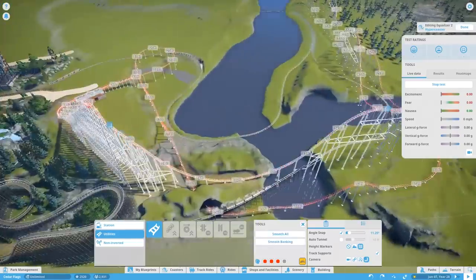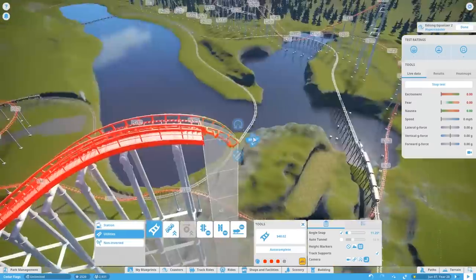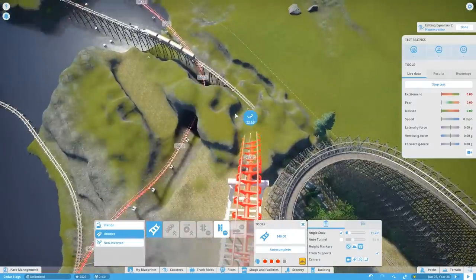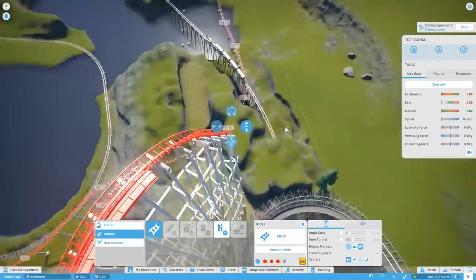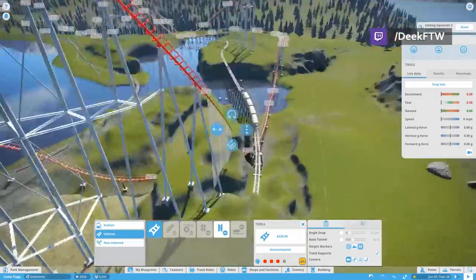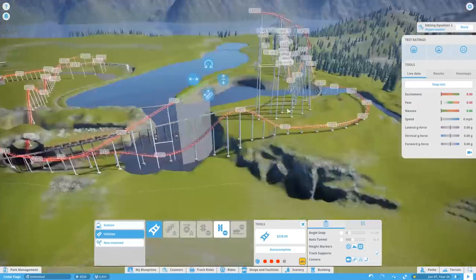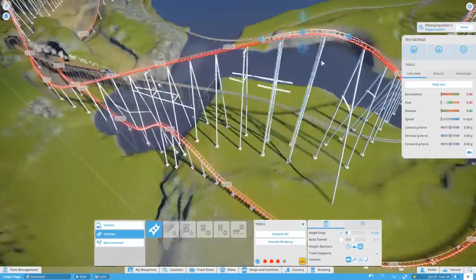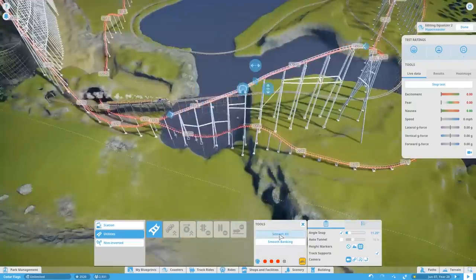Welcome back to another episode of Cedar Flags. This episode was supposed to be doing some scenery work, but last episode you guys came out with a ton of awesome comments when we started laying out this new coaster. You had so many great name suggestions, by the way. We're still not quite settled on a name — I have something in mind but I'm not going to release it this episode; we'll wait till the next one.